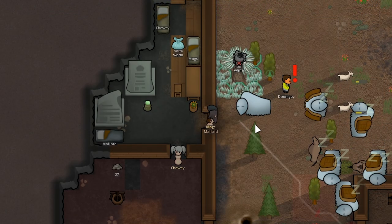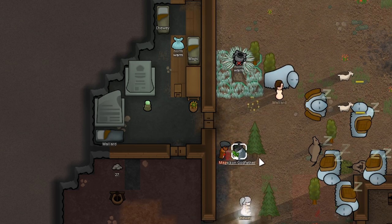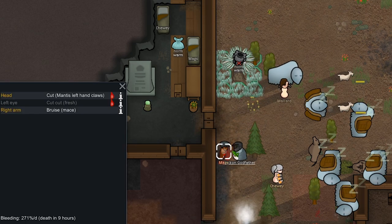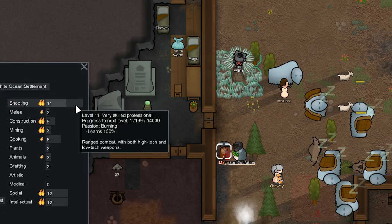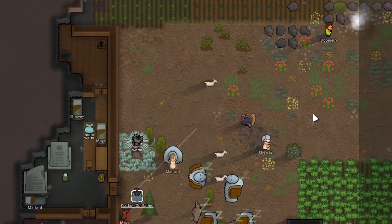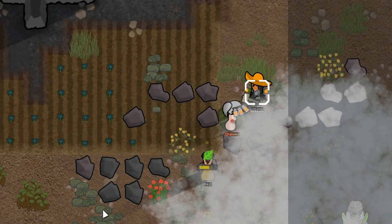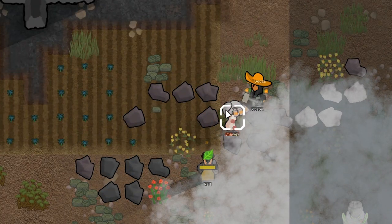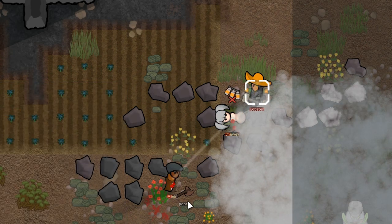We've got a prison break — all of our prisoners are going to try to escape. We'll get Clacken over here to beat these guys down; he's got a wooden club and needs to get them out of melee. They're bleeding — Clacken cut out Mags's left eye, which is really bad because he's a good shooter. We're going to need to get him a bionic eye. One of these guys is attacking our muffalo, and Chewy grabbed some smoke grenades and is tossing them. We'll have Lobster beat her down — Lobster does have riot armor with good blunt protection, so it should be fine. We knocked out Chewy and we're going to capture her, and we'll knock out Mags too.